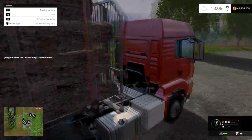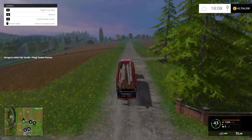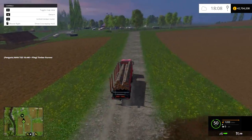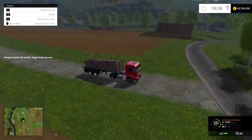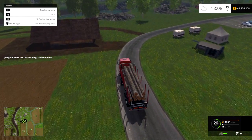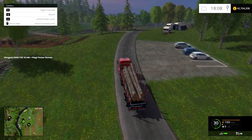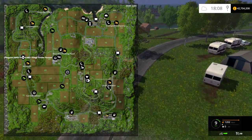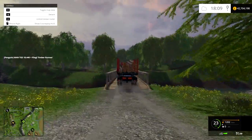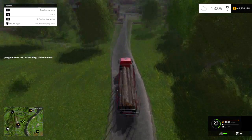I think the best way to prove how this works is actually to take it to the sale point. One thing to note: when you corner with this thing, be very very careful that you don't tip it over. I was coming out of the forest at a good pace and nearly tipped it over. I've actually done it before with this exact trailer — went around the corner too fast, it tipped over and I had logs all over the road and had to go clean it all up. So yeah, don't want to do that.